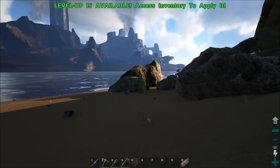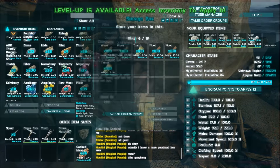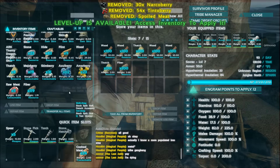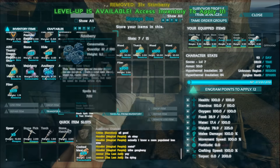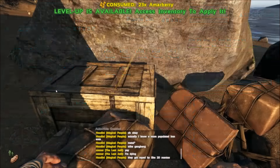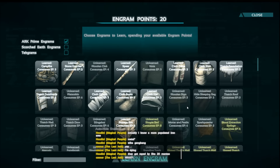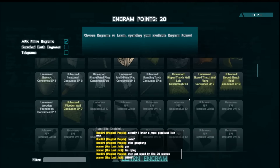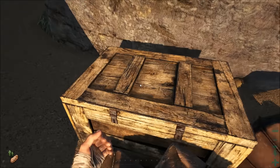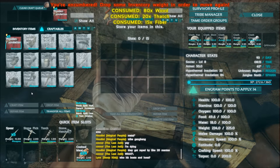Alright guys, we are back — it is somewhat morning now and I have been gathering. I got a stack of fiber, that's all I managed to get. That's really bad. Let me put this stuff away. I don't know why I have these berries — I'll just eat them. I need to level up, going for some more stamina. Wooden foundations — there we go, that is what I've been waiting for. I'm going to make five of these.